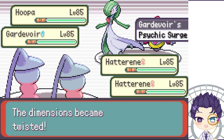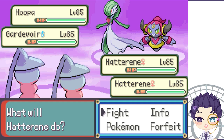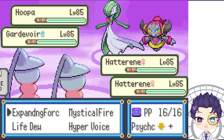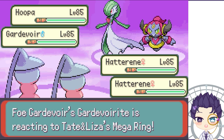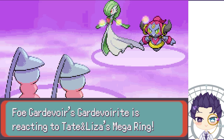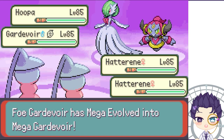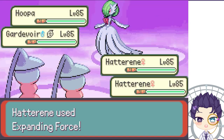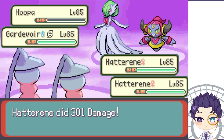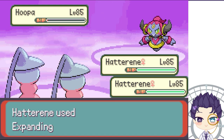We're in Trick Room, so the slowest Pokémon will move first. Since I've invested in reducing my speed, I'll be able to outspeed everyone here. I'll just use Expanding Force, since Expanding Force on Psychic Terrain hits both foes — I'll be able to at least wipe some of them.